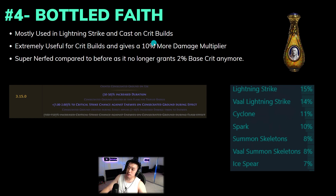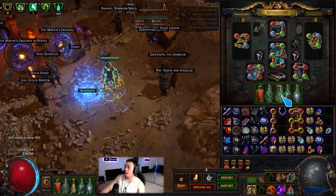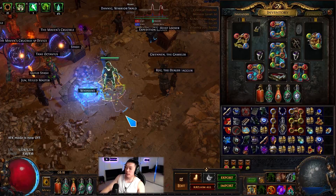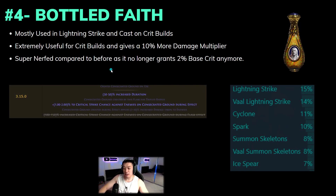Bottle Faith is mainly used in Lightning Strike and Cast on Crit builds, and there are a lot of Cast on Crit builds that use both Bottle Faith and Dying Sun. Bottle Faith works best when you're nearby the enemy so the Consecrated Ground drops on top of them. If you buy the Battle Pass MTX for Bottle Faith, it actually shows the effect of the Consecrated Ground, which is pretty cool — and a lot of people don't know about the Battle Pass in the game.